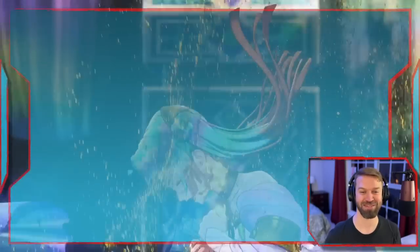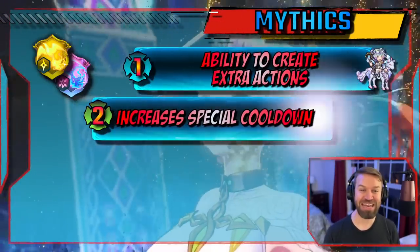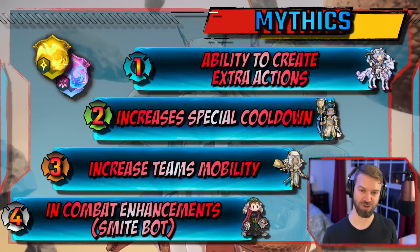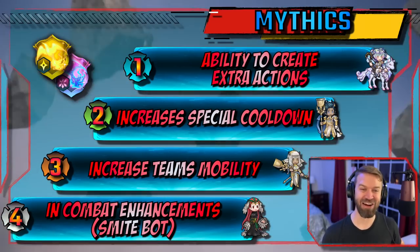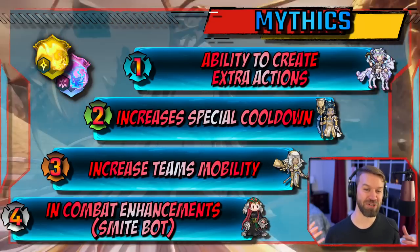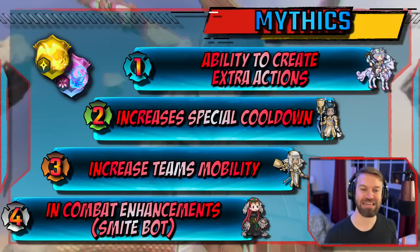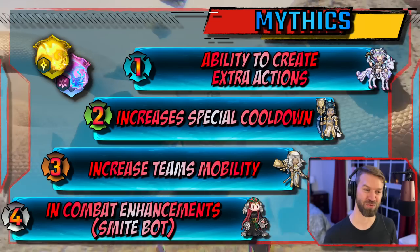Let's talk about Mythics. Mythics are the units you're stuck with, and sometimes they fit and sometimes they don't, but you generally just have to make do. These units have all the same priorities as supports, but the bar is lower. Priority one: ability to create extra actions — your dancers and anyone who can proc Galeforce. Priority two: Asker is amazing, and we'll take Infantry Pulse — just something that helps us with cooldown.